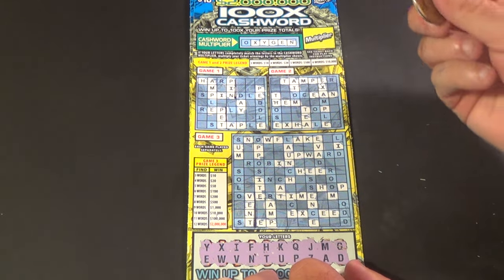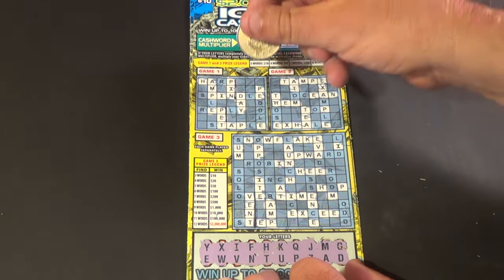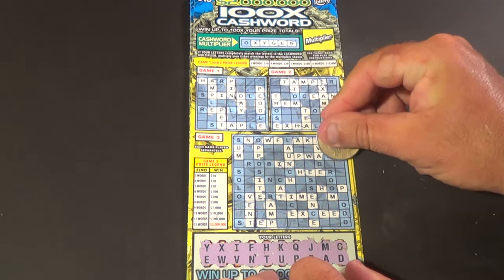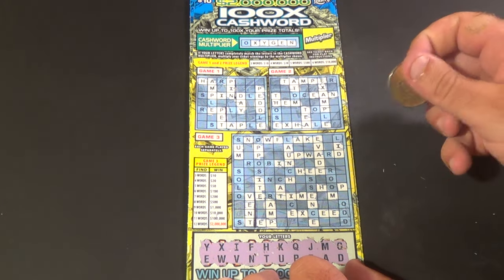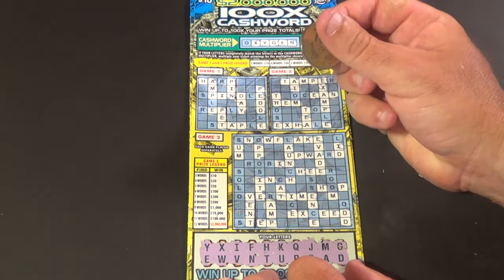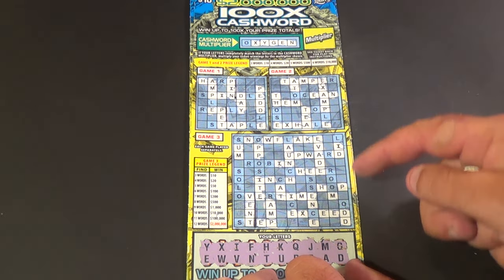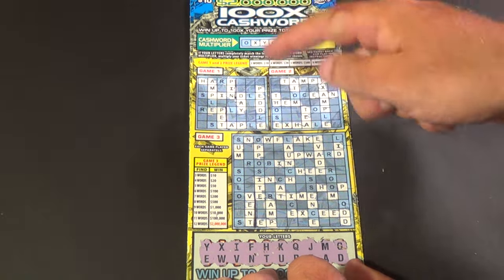And the last letter is a D. That is going to give us a win in game one. We have day, which is the third word, and a couple of D's there. We have evade, which is our second word in puzzle three. So it's two words on game one, two words on game two, and we've got the win here with three words. $10 break even.